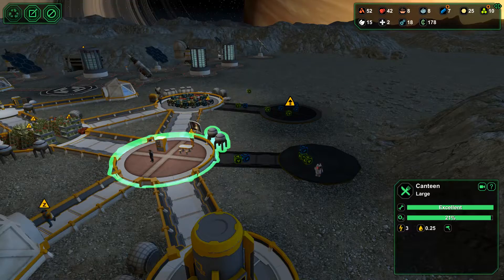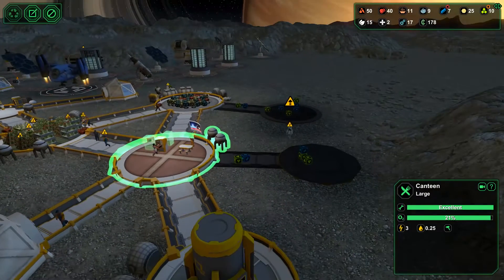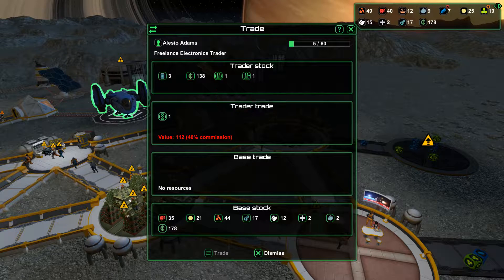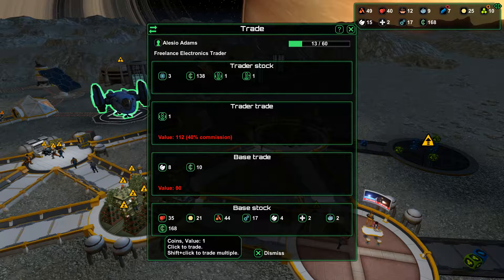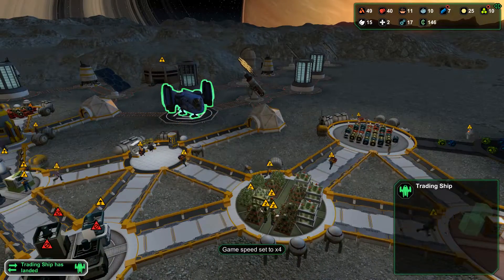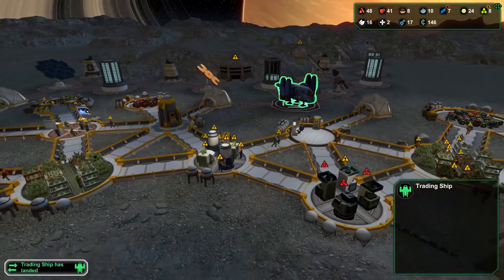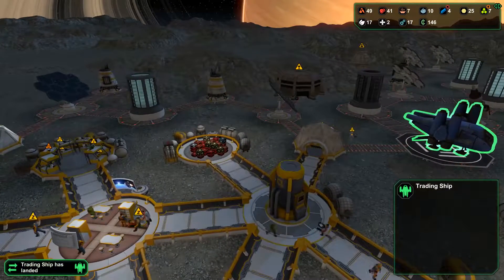Food is being consumed here. Let's put another processing facility in there, maybe two even. Trade ship has landed - 40% commission, that is a carrier bot, comes up to 112. I'm going to buy that with cash as well as some leaves. At the moment I've got this one bot only - I'm assuming that is a carrier bot. So having a second carrier bot makes my life a bit easier - I need less people to be able to move goods around.